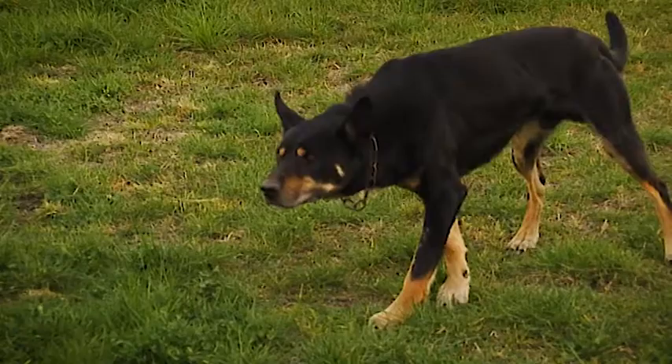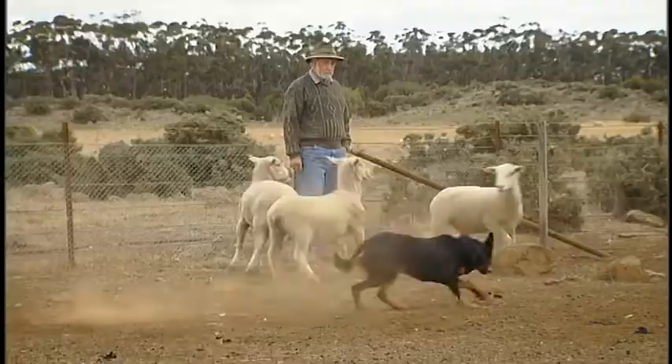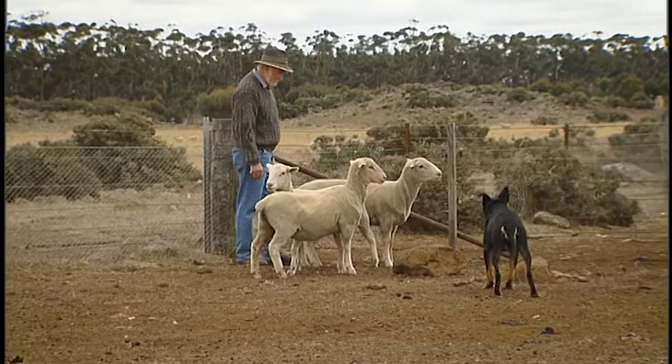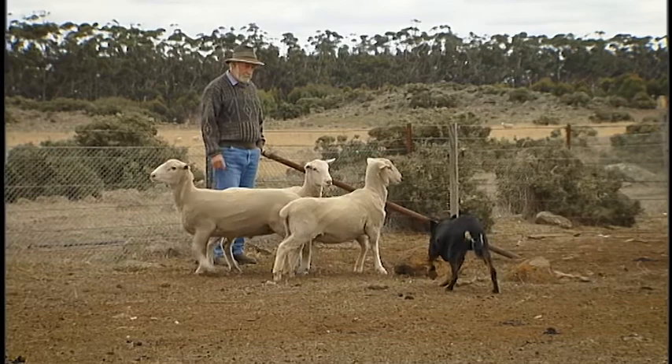You want what we call peripheral vision — you want a dog that's got eyes that flick over the mob, rather than a tight-eyed dog or a tunnel vision dog. If you've got a tunnel vision dog, get rid of it quick, as far as I'm concerned. The dog should have eye, but only when it requires it — when you're working one or two sheep, that eye comes through. When you're working a big mob, you don't see that eye.